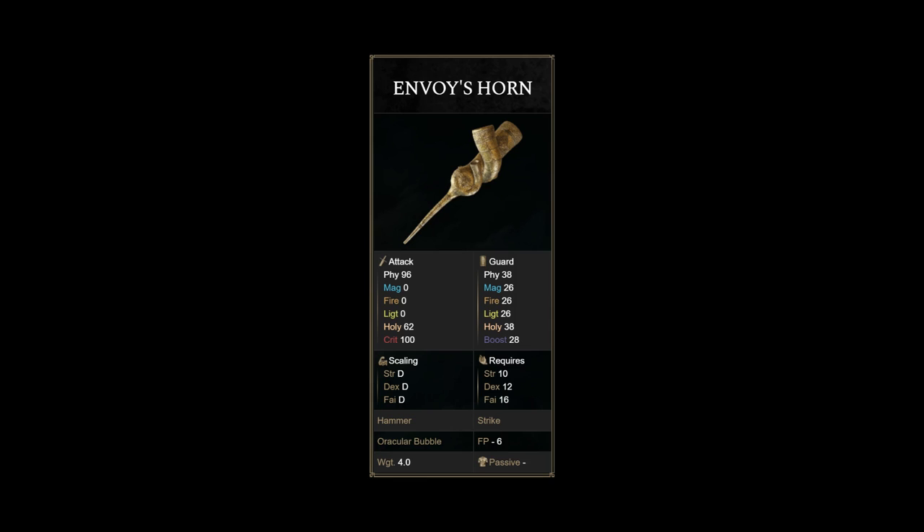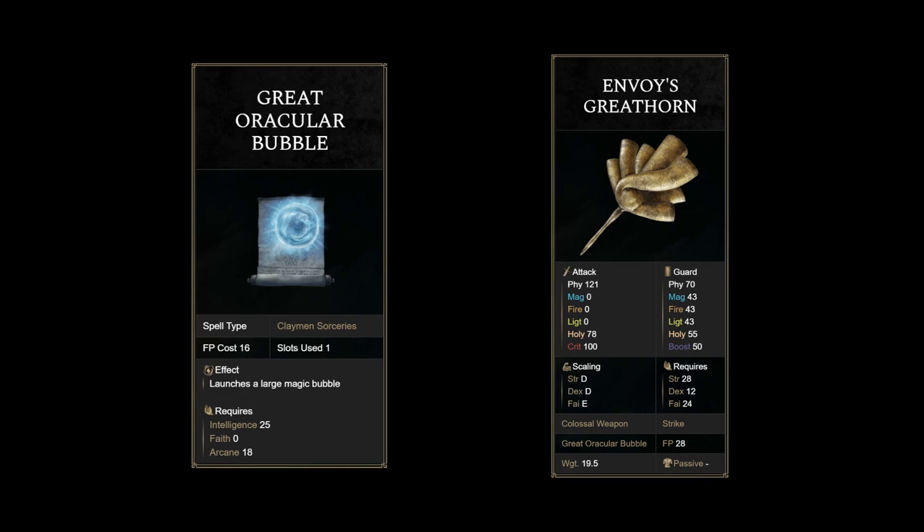To look at bubbles, we must first check out other bubble spells and weapons. Envoy's Horn's bubble isn't actually that bad considering its FP cost. I opted not to use this, but for 4 weight, it works just fine as a swapped option. The Great Oracular Bubble is quite similar to Envoy's Great Horn's bubble. The only problem is the Envoy's Great Horn is fairly short as a colossal weapon and also fairly slow, not to mention you have to deal with 19.5 weight.